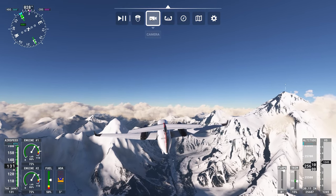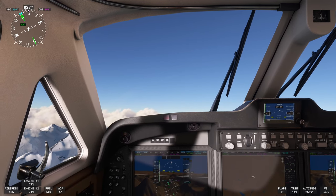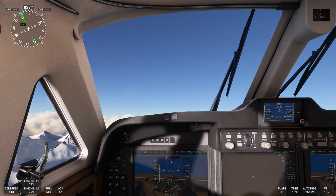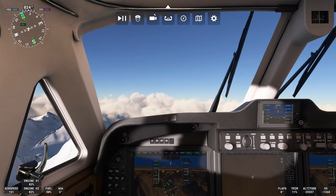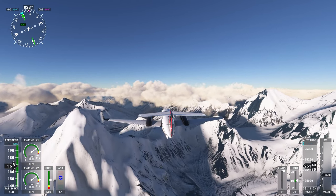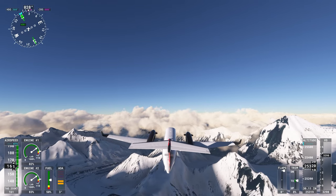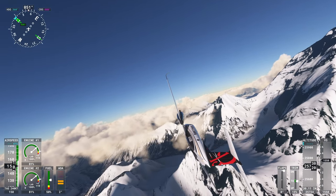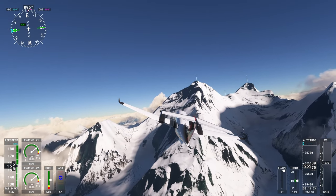I gotta be more careful with these controls. Does it say I'm stalling? Let's go to cockpit view. The tutorial trained me on a different plane — it looked totally different than this. I can't even see Everest. I'm going to go back — I want to be able to see the scenery. My altitude's dropping. Airspeed is on the left — I'm okay. Let's slowly turn around and look at some things. Too far! I'm stalling again.